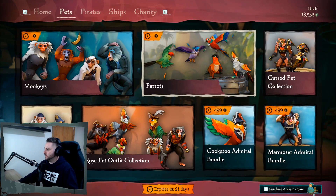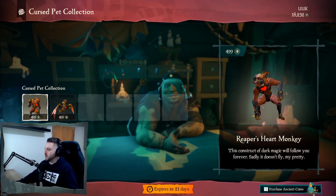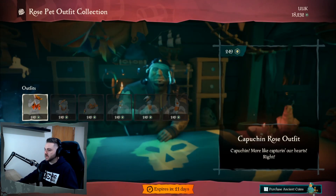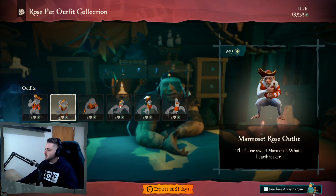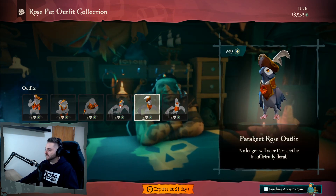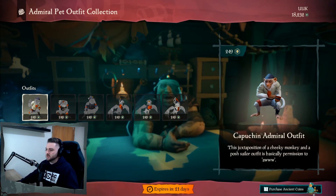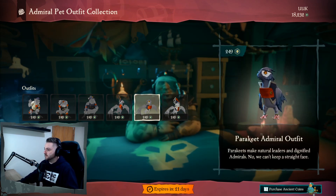We got the Curse Pet Collection, which is two new pets. We got the Reaper's Heart Monkey and the Reaper's Heart Parrot — two variations of pets this month. Rose Pet Outfit Collection: six new outfits for Capuchin, the Marmoset, Barbary, and then the Macaw, Parakeet, and Cockatoo. Admiral Pet Outfit — another six for that. Three outfits for the three monkeys and three outfits for the three birds.